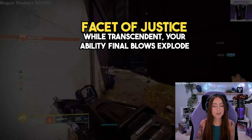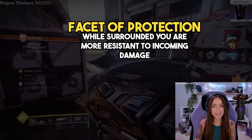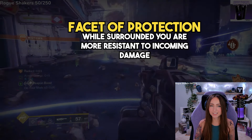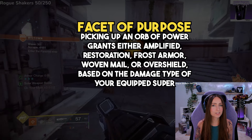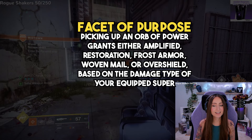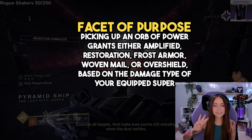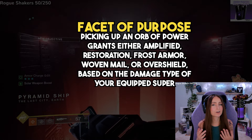Facet of Justice: while transcendent, your ability final blows explode. Facet of Protection — unlocked right away — while surrounded you are more resistant to incoming damage. Facet of Purpose — also immediately unlocked — picking up an orb of power grants either amplified, restoration, frost armor, woven mail, or overshield, based on the damage type of your super.